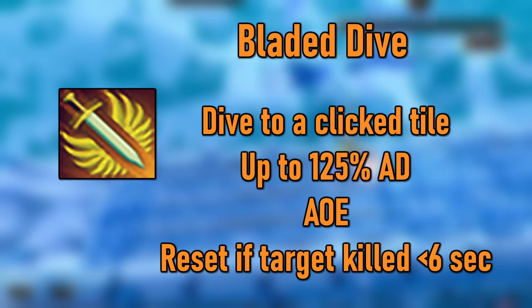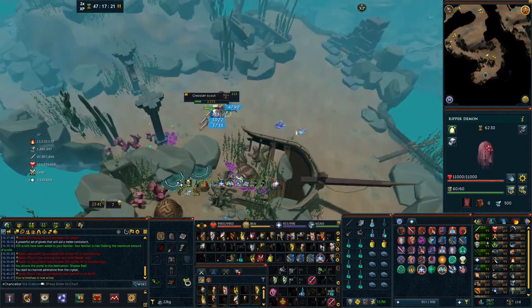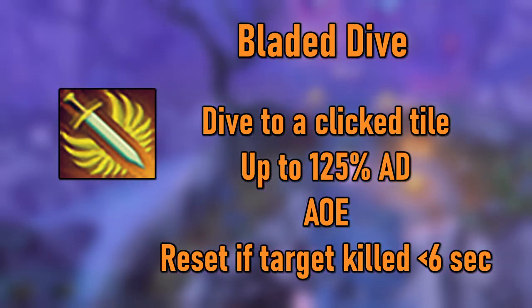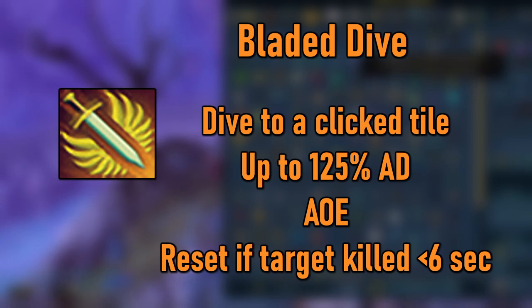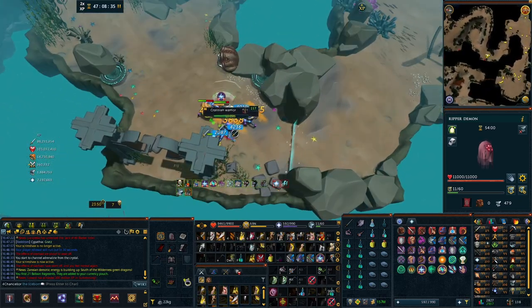Next up is Bladed Dive, which requires 65 attack and can be bought for 63 million anima from Shattered Worlds. This is a movement ability that lets you instantly dive to a tile up to 10 tiles away and deal 125% ability damage to enemies in all adjacent tiles. This ability is great just for the precise movement and the AoE damage can be really nice too. Normally this ability requires dual wield weapons to use, but Laceration Boots allow Bladed Dive to be used with either just a main hand or a two-handed weapon. Using a halberd range weapon allows you to do some crazy AoE damage with this ability, especially since its cooldown resets if you kill a target within 6 seconds of hitting it.